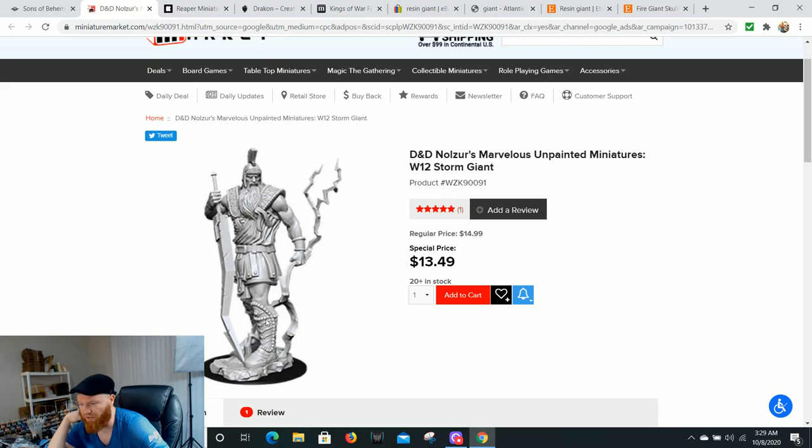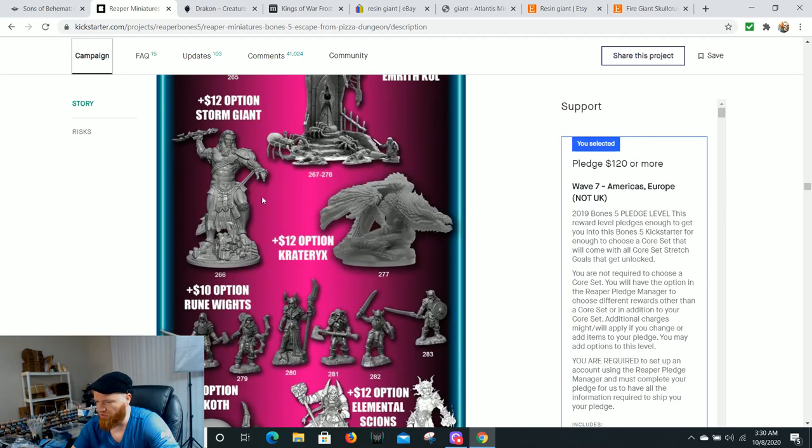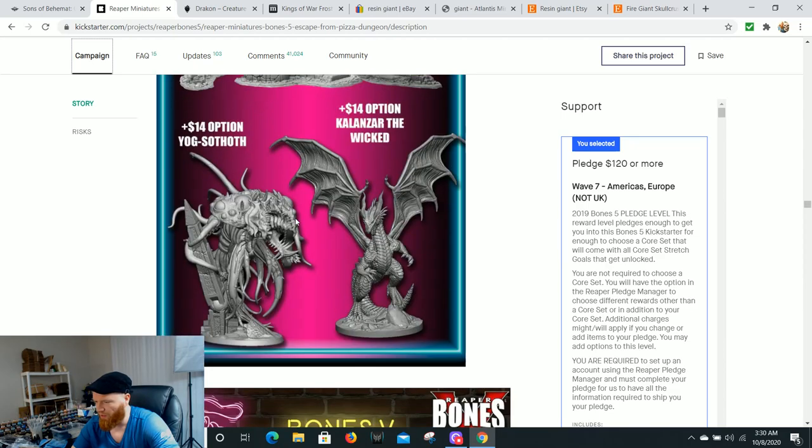Reaper Bones 5 Kickstarter — here's a storm giant coming out. He's 12 dollars in the Kickstarter, probably going to be around 15 dollars at retail. If he's in the new Reaper Bones Black material, the material is so much better — more rigid, swords are less noodled over. These models haven't shipped yet. I am a backer on this one — I backed the 120 dollar pledge — and you've got this storm giant plus more if you scroll down.